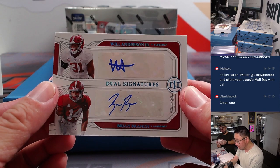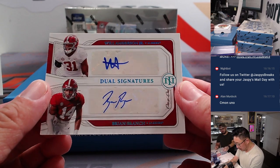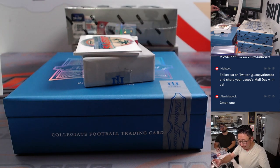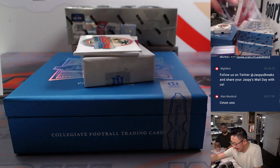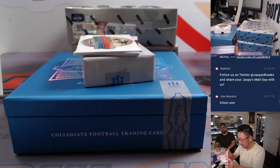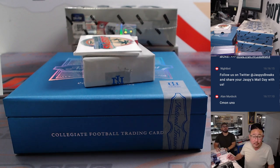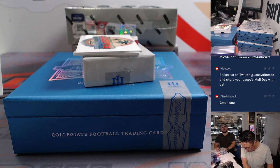A dual auto — Will Anderson Jr. and Brian Branch. One-of-one dual auto. Will Anderson Jr. is indeed a Texan, and Brian Branch is with the Lions. So we'll do the randomizer for that one at the end.